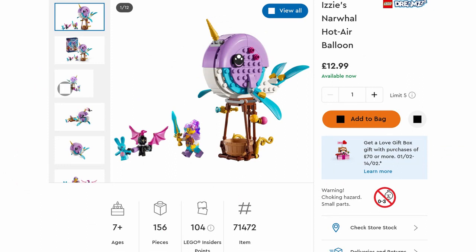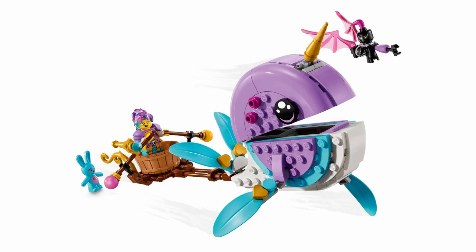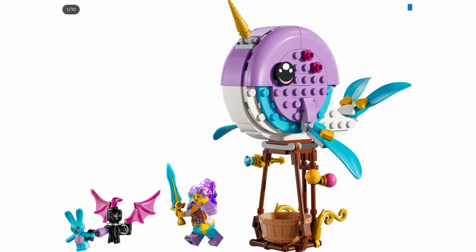The penultimate set in this wave is Izzy's Narwhal Hot Air Balloon. This is selling for £12.99 and has 156 pieces. It comes with a minifigure of Izzy, a moulded figure of Bunchu, and a brick-built Grimspawn. The two ways to build this set are in Hot Air Balloon mode or in Speedy Chariot Boat mode. In Chariot mode it features an opening mouth with space for small objects, and in Hot Air Balloon mode has enough room to fit the Izzy minifigure inside. The dimensions in Hot Air Balloon mode are 16 centimetres high, 13 centimetres long and 14 centimetres wide.